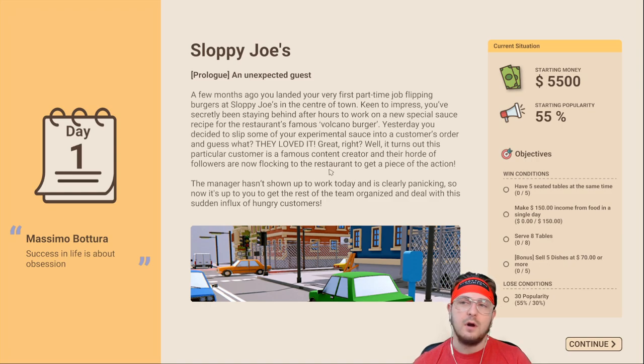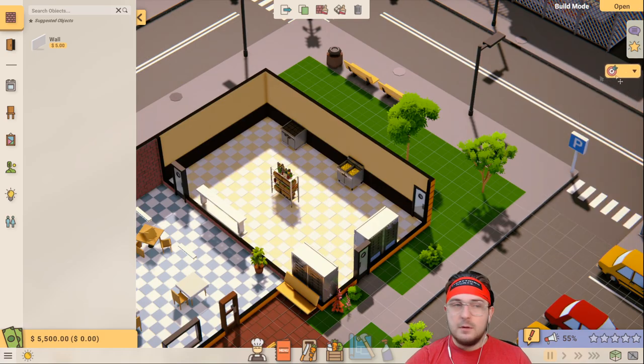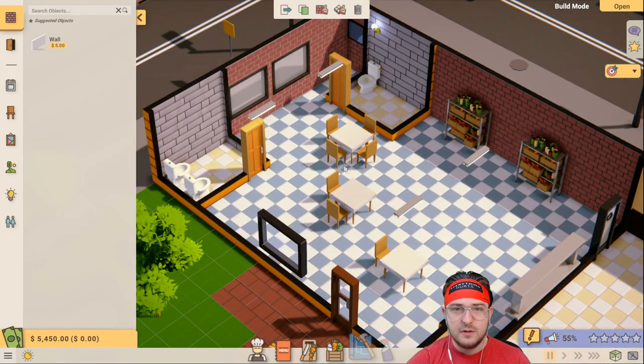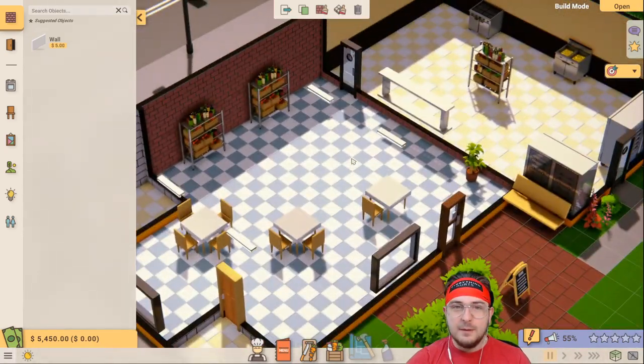This is Sloppy Joe's Day One - the prologue, unexpected guests. A few months ago you landed your very first part-time job flipping burgers at Sloppy Joe's. We start out with $5,500 and a popularity of 55%. Our objectives to win: have five seated tables at the same time, make $150 income from food in a single day, serve eight tables, and for a bonus sell five dishes at $70 or more. Lose condition is dropping to 30% popularity. We have the front door, a big kitchen, a grill, and a deep fryer.